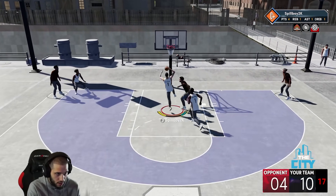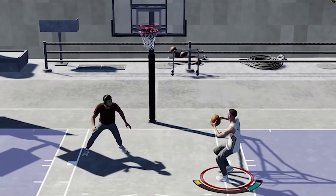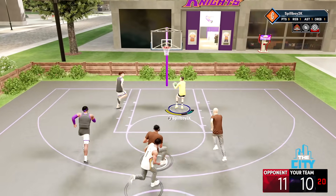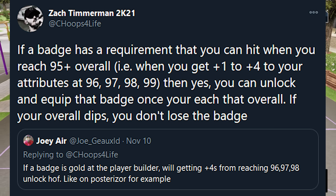Now it's time to talk about next-gen shooting badges. It seems the best shooting badges all fall in the 88-94 three-point rating range, which can be tough to get on some builds. But it's helpful to know that the 1-4 attribute rating boost you get from a higher overall can be used to unlock these higher-level badges — and the nice thing is, it does not need to be maintained for you to keep using the badges.